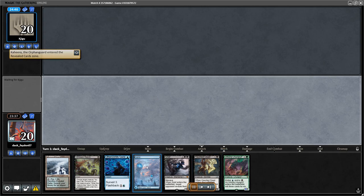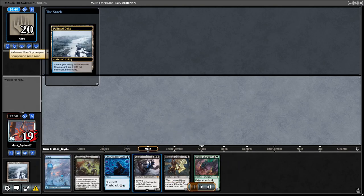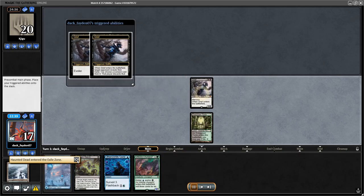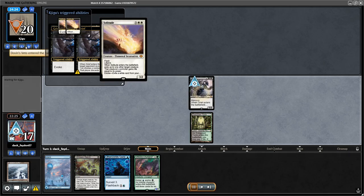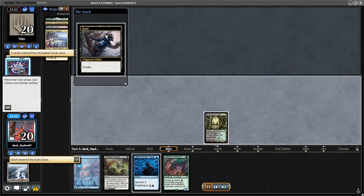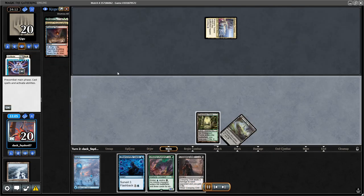Keeping a hand with the ability to scam Grief turn one, then go for the Gaze on turn two, then play kicked Urborg Lurgoyf on turn three — pretty good. I played the Grief, saw my opponent's hand, but they immediately went for Solitude. I saw their hand, discarded the counterspell, and left them with three lands.